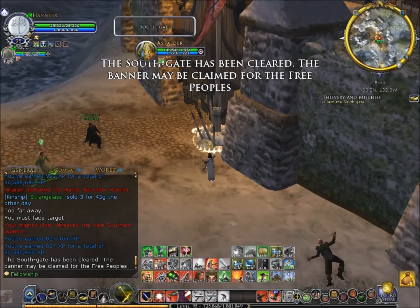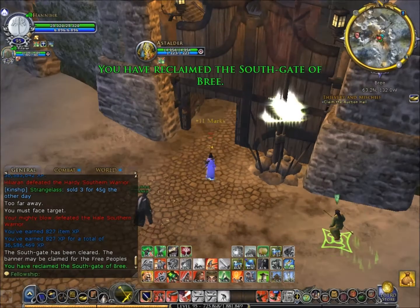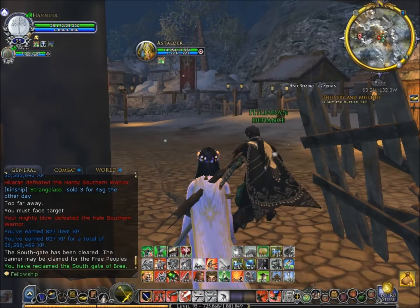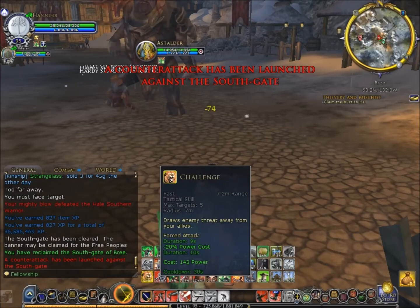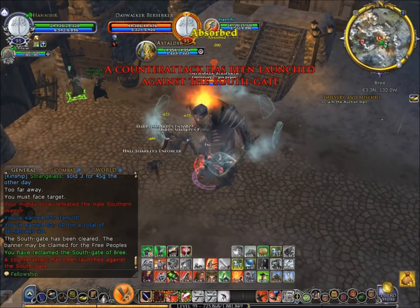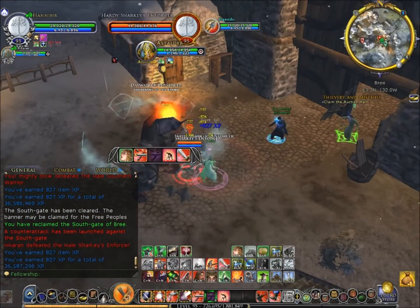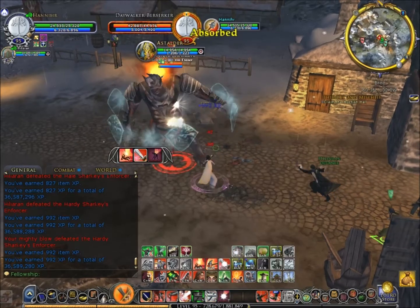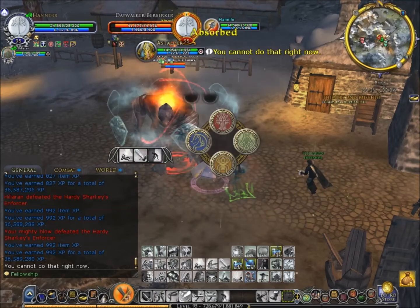We have just killed the last mob and this will open the gate so we can now reclaim and go through. Thank you Gaston for your fantastic lightning bolts and fire. The mobs have now activated. You can see that this big troll has got these shields around his body — this means that he isn't currently able to be killed or damaged. So we are going to kill the mobs around him first; I'm just getting aggro and from this we can then kill him.